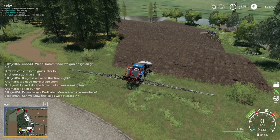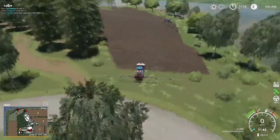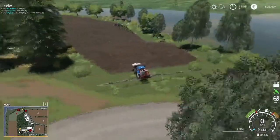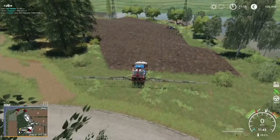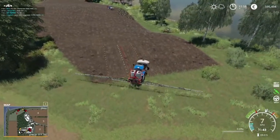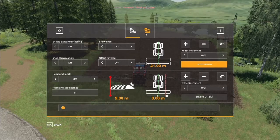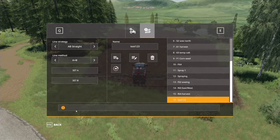Bird's just about finished up, so I'm just going to use this as a demonstration. Field three is actually a crazy-looking field, so what I'd recommend doing is lining yourself up where you want to start — line yourself up as best you can manually — and then set yourself up. Auto width is set, and since we're not going in a cardinal direction we're going to do an A-B straight.